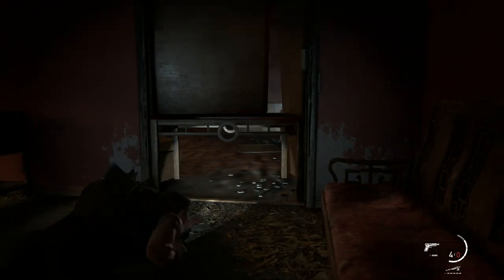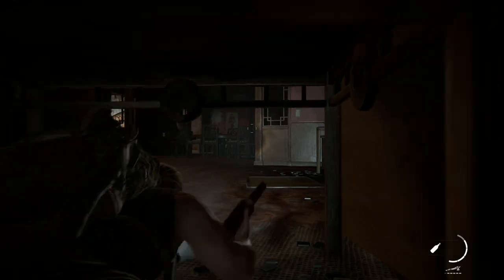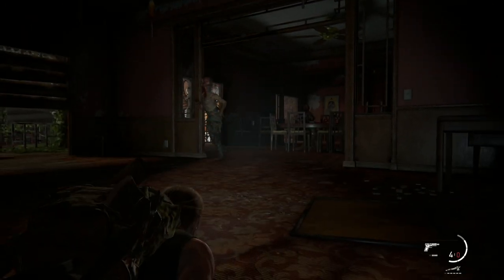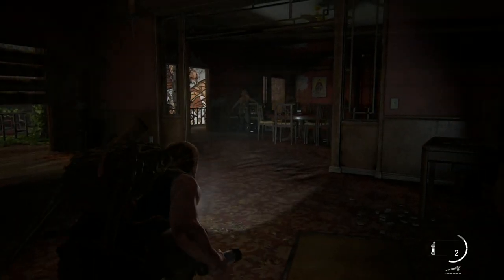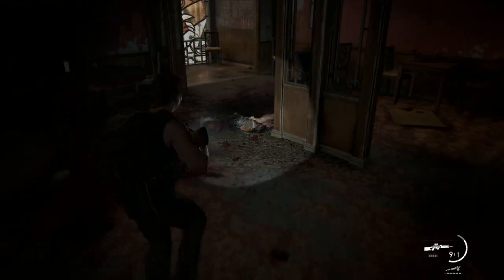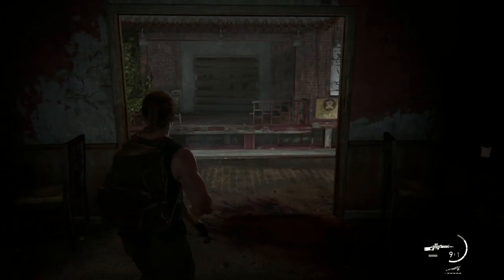Enter that last building and there will be a staircase at the back that you can go up, and you'll be able to crouch underneath a table to enter the restaurant where there are two clickers. You can sneak past these if you want, but I'm just gonna kill them to keep things moving. I'd highly recommend you grab the optional materials nearby, and you'll eventually be able to jump across the balcony and go to the pottery building and enter inside.